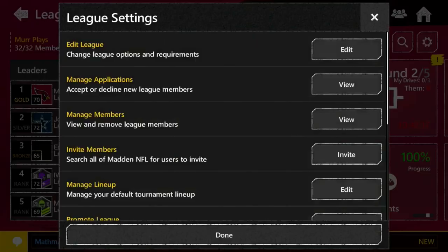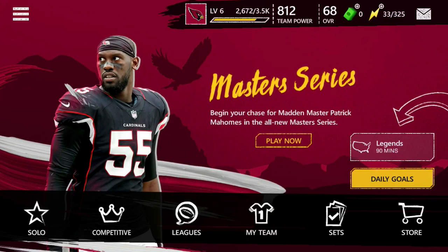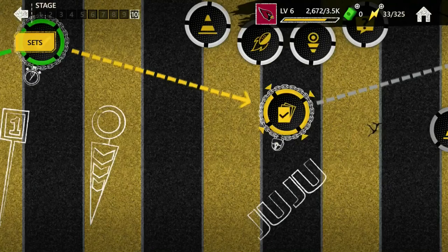Quick league update - we're full right now but you can still request. The second someone leaves I basically just pick whoever has the best statistics to join the league next. Definitely request - you might be waiting a couple hours but usually someone leaves during the day. Anyways, first off we're gonna be hopping into the Master Series events for JuJu Smith-Schuster.